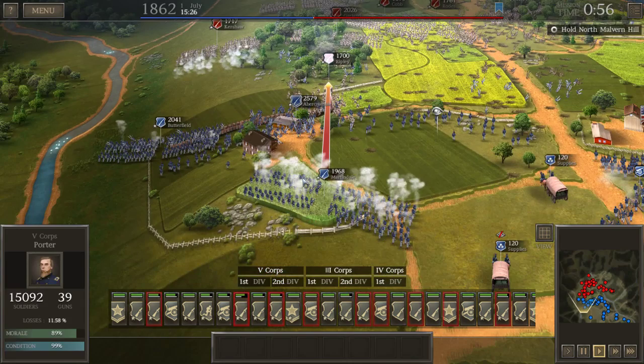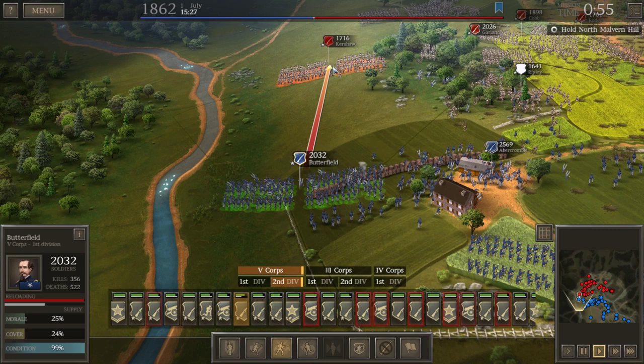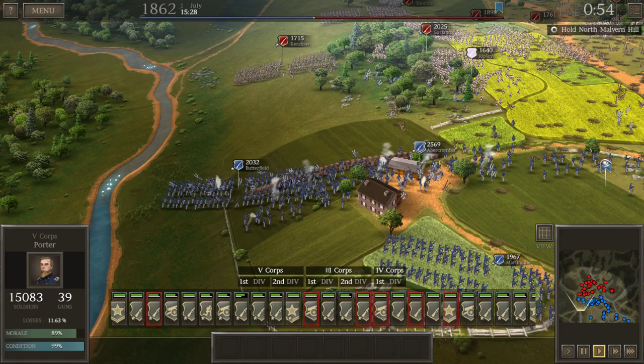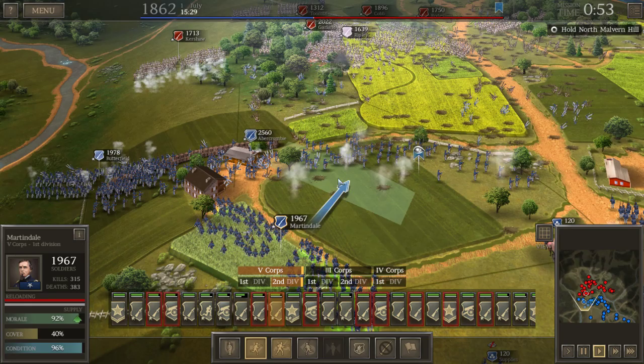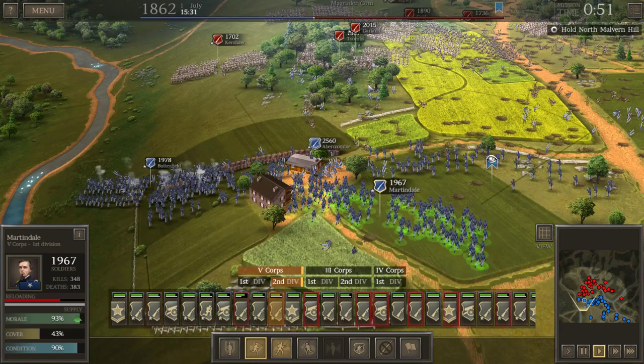Come on Martindale — send Ripley back to hell! Let's see if Butterfield's still getting shots on Kershaw. We had to order him to actually take the shot. I'm going to move Martindale up here because this area is getting a bit thin, and there's a lot of rebels on the horizon. I hate the fact that they're in the woods — we could potentially charge and move them out but that's a bit risky.